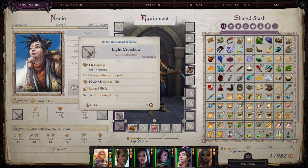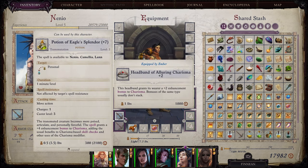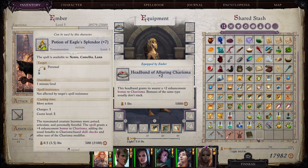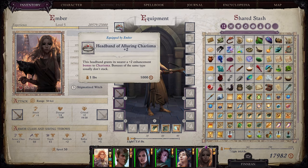Regarding the slumber, I would recommend you equip Ember with the Headband of Alluring Charisma, or buff her with either a scroll or a potion of Eagle's Splendor to get the DC up from the base of 16. With the headband you can get up to 17.